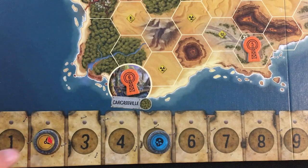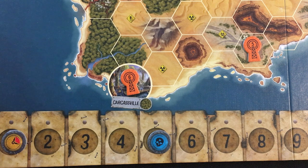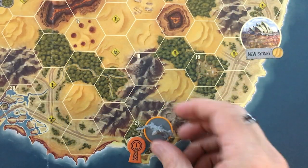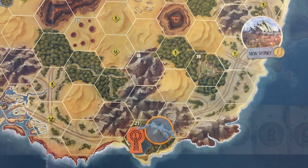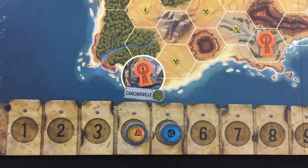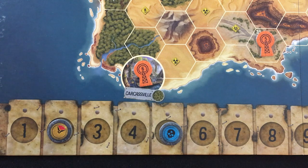We've got this time marker starting on the two space. Every round except for the first, at the start of the round, it's going to dip down one. If it gets to zero, we lose. But each time my character reaches one of these plot points and takes a plot action in that space, the time marker is going to advance two spaces up. So basically it's a race for me to get enough plot points without running out of time.